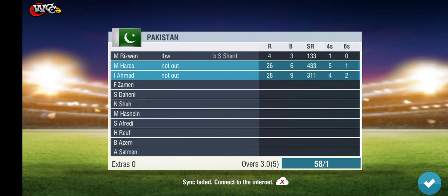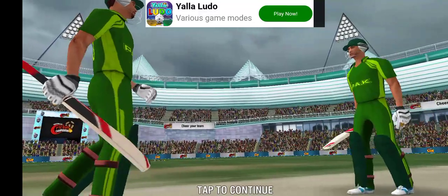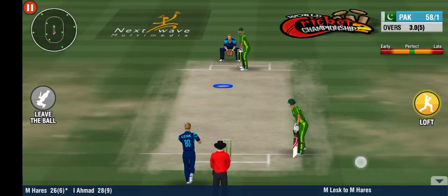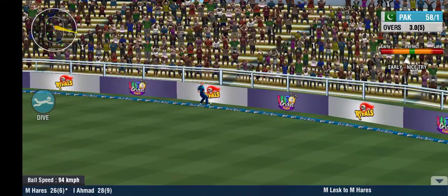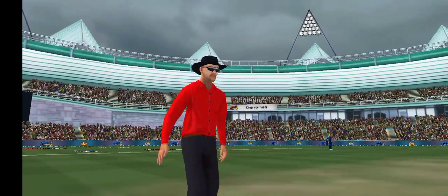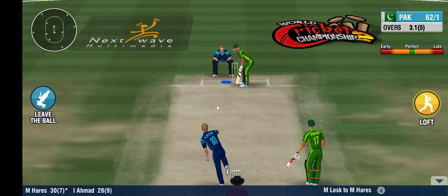An expensive over that will cost the bowling side a lot to make up. Time for some spin now — an off spinner comes into the attack. He's lofted it skyward. Is that going to cost him? With a hop, skip and a jump over the ropes — four to the batsman. Four!